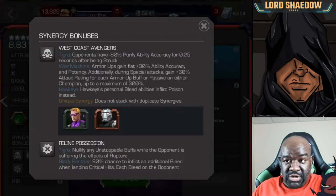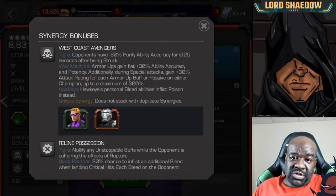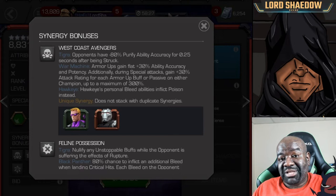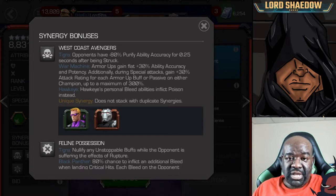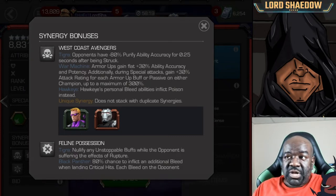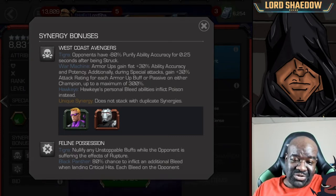Let's take a look at her synergies. One of the things I look at is not just what the synergy does, but who the synergy is with — are they a champion you're likely to bring on a team, and is it worth it? The first one here is West Coast Avengers with Tigra — and yes, that's how you pronounce her name, Tigra.